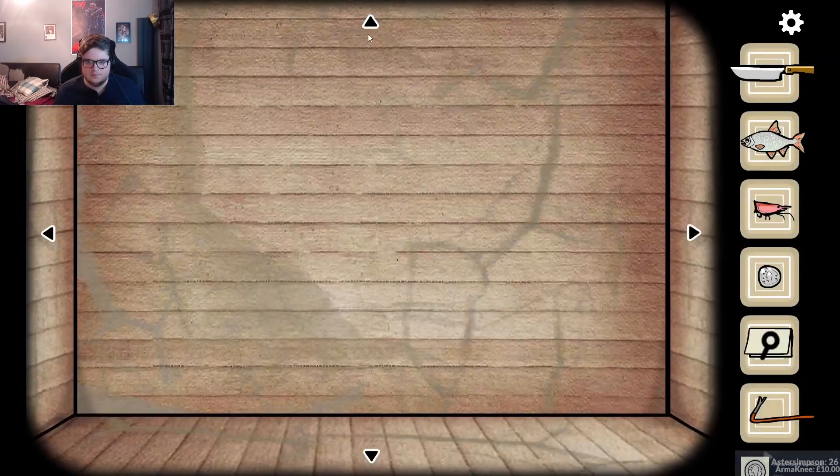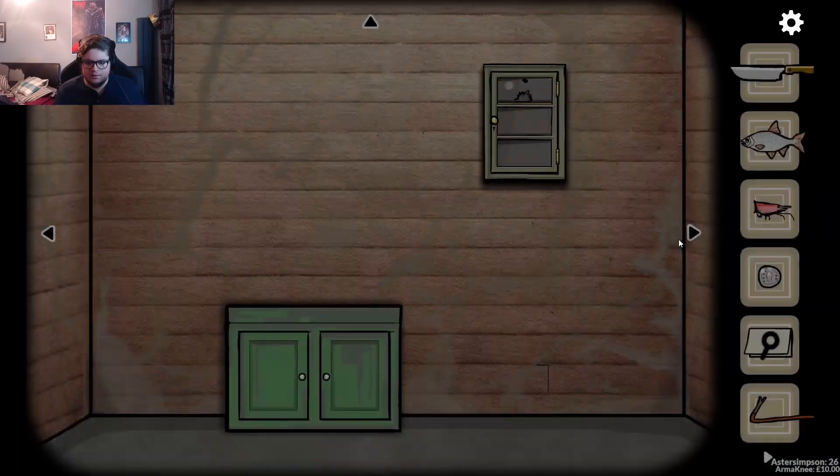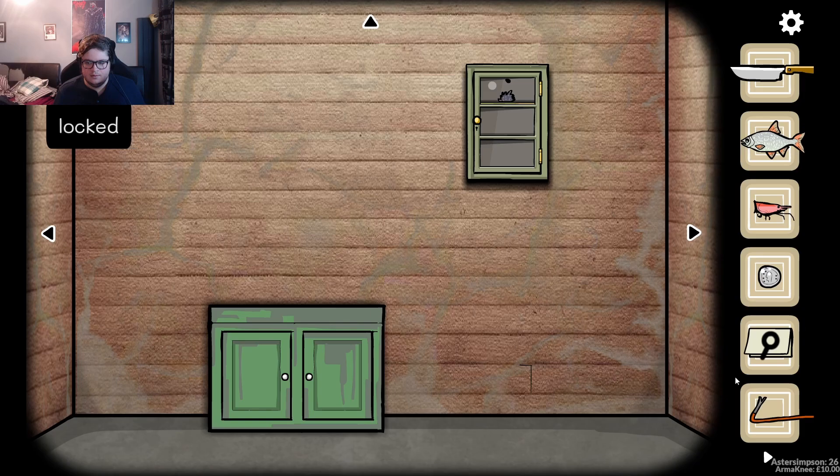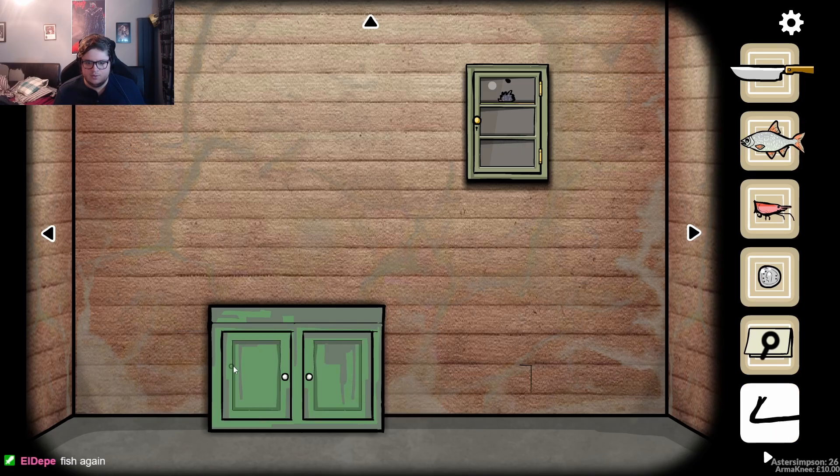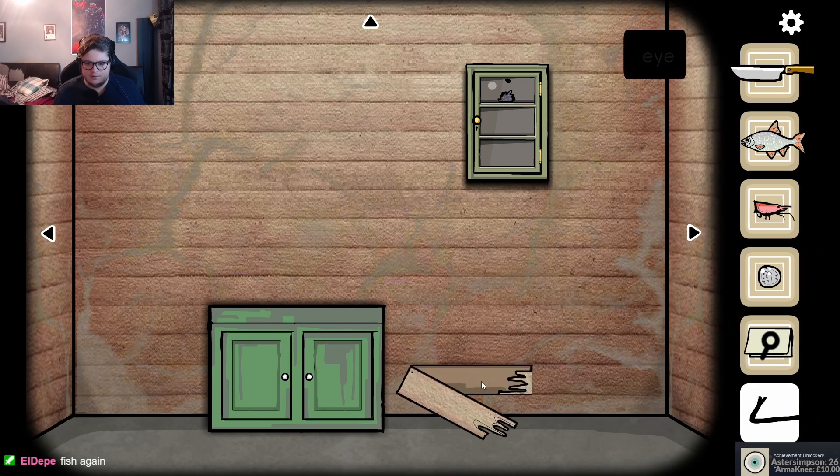What's in the ceiling? Nothing. We got a crowbar. What could we use a crowbar for? That. Eyeball.